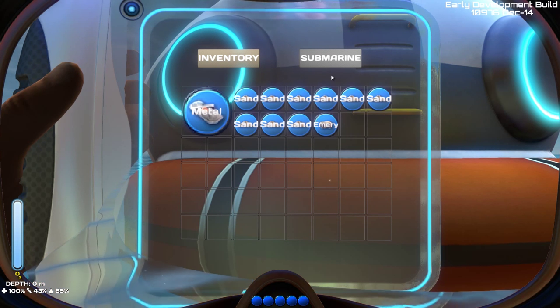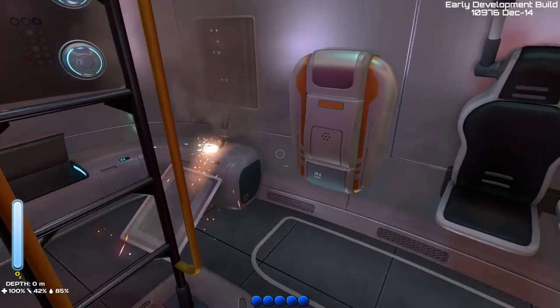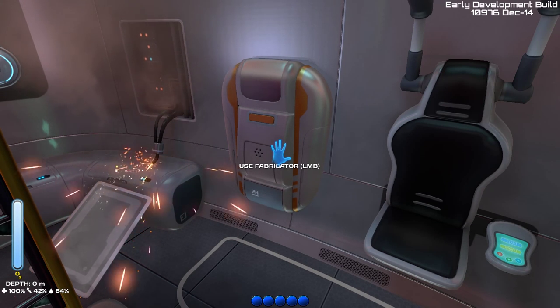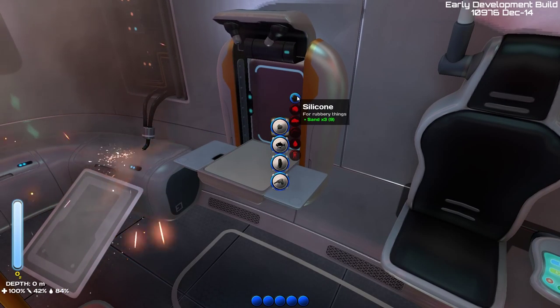You can build one small submarine, and we'll try that later using a cheat command so I don't have to spend two hours gathering resources. But first, let's start with crafting fins.